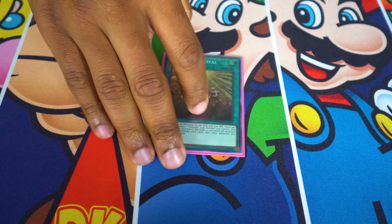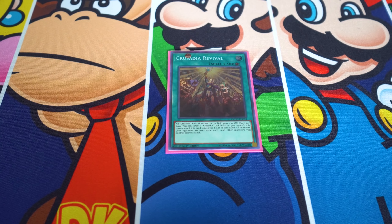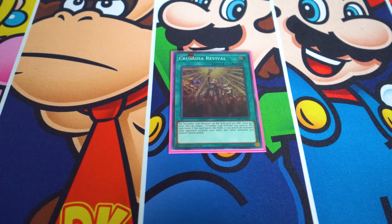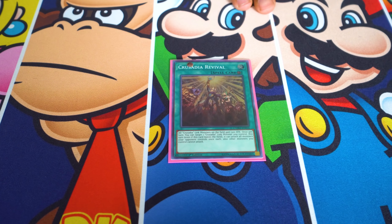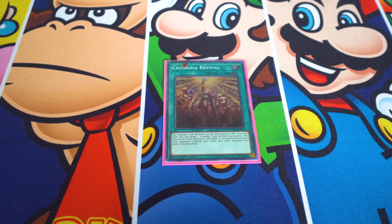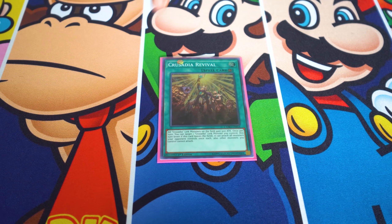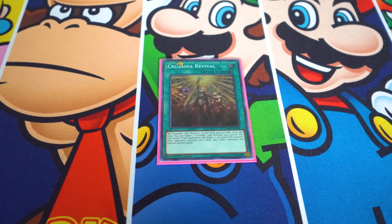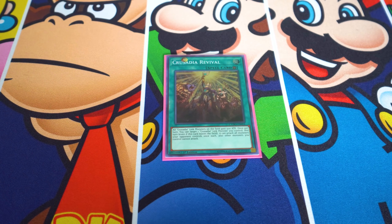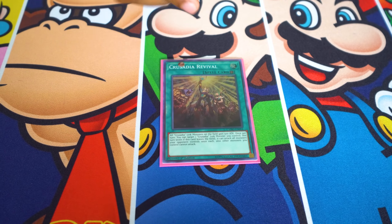For the spells, we've got one Crusade Revival, the field spell. It gives all your Palladian link monsters 500 attack. You can also choose one of your link monsters and for that turn it can attack all monsters on your opponent's side of the field once each, and no other monsters can attack when you do that. But you don't care, because all your link monsters already say that the monsters they point to can't attack anyway. So you're still just beating face with that one big monster, and it gets pretty big, so you just ladder through your opponent's resources.